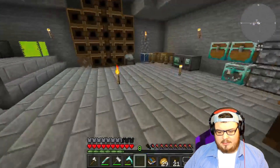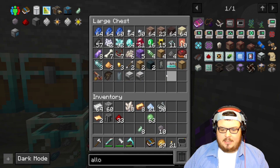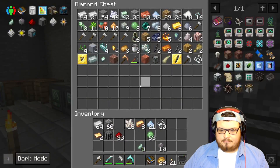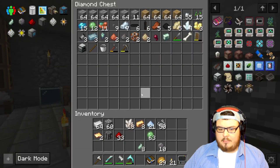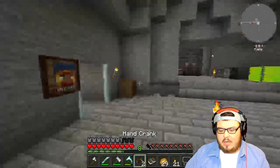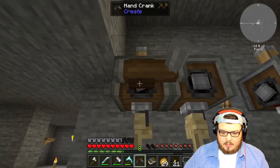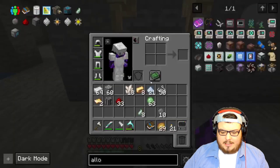I also need my hand crank. Not my potato cannon — my hand crank. Where did I put it? Don't tell me I lost it — knowing me, I lost it. There we go, we got two hand cranks right here! Let's take these hand cranks and put one here and one here.